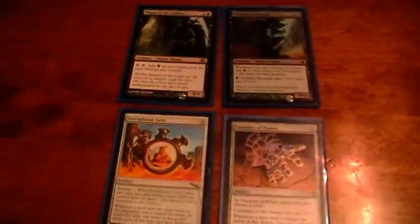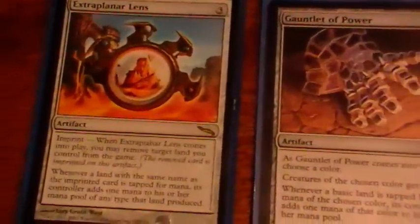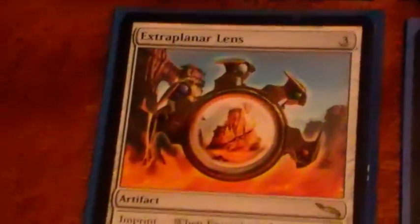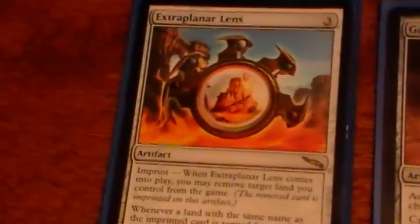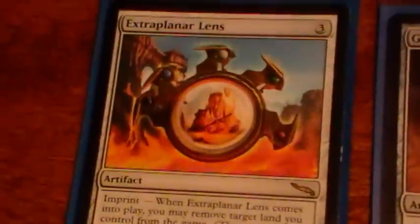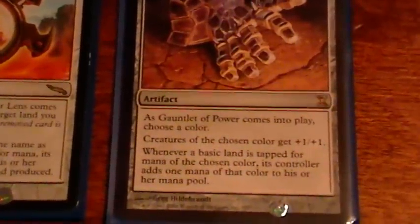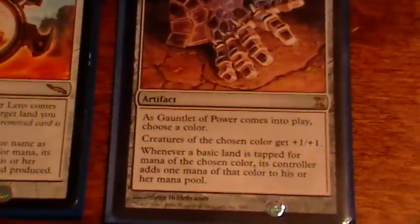These are the cards that are really going to give me a ton of mana. Extraplanar Lens and Gauntlet of Power are going to double the amount that my swamps produce. Extraplanar Lens is always risky because if they destroy it, you've just lost your swamp as well. I think it's worth it though — for three mana, if nobody answers it, you've got a huge advantage. The only problem is that I'm not running Snow-Covered Swamps, just because I don't have them, so this might actually benefit your opponent. Same goes for Gauntlet of Power, but this one is less dangerous — at least you don't lose a swamp if it dies. It's a huge advantage if you can stick this on the board, especially if nobody else is playing black.